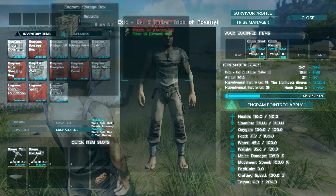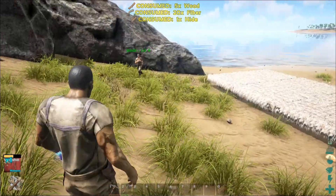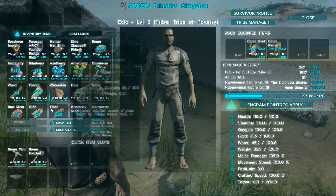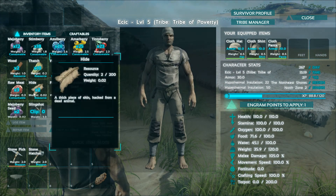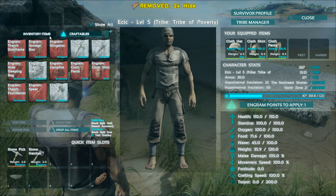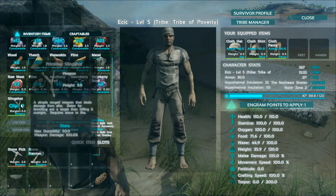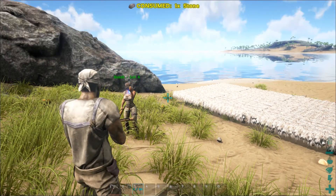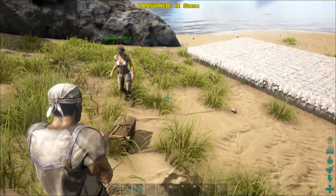I need some hides. Did you throw me those hides? No, hold on, here you go. Only two hides? That's it man? Just poverty. I must have crafted something. It's poverty — two hides. Now I have to go kill some dodos. There's some shoes for you, bro.